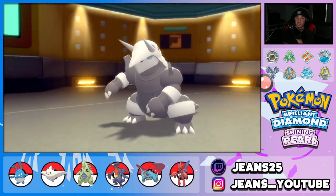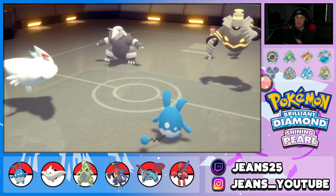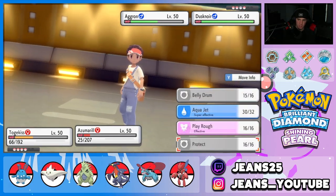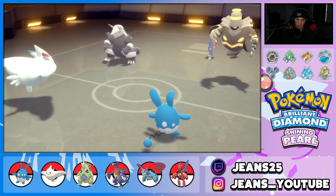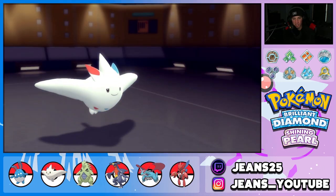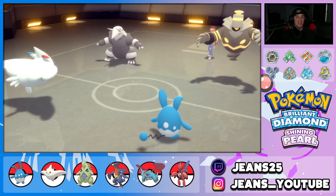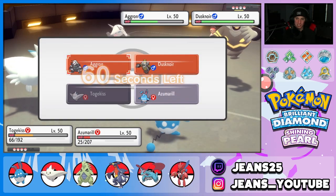He goes for Rock Slide — Togekiss survives which is lovely. We can get off a Yawn. I might just double protect and start wasting out this Trick Room. If we can get rid of Trick Room we can look pretty good. We have Scizor in the back with Bullet Punch for first-turn priority. He's really rocking Haze on his Pokemon — I would have taken him out in one shot with Follow Me had I known. Then Aqua Jet, Aqua Jet, Aqua Jet taking out Hariyama would have been game. Going for Yawn now and Aqua Jet onto Aggron for more damage.